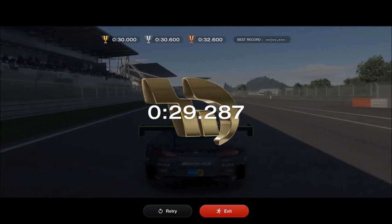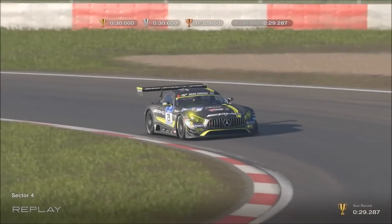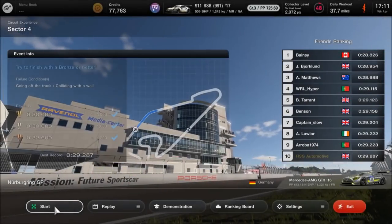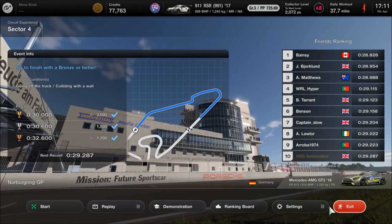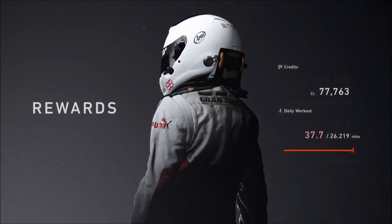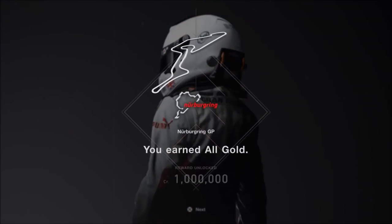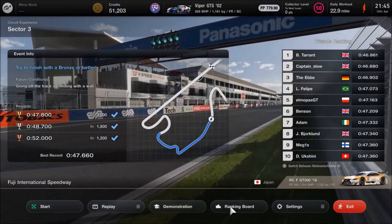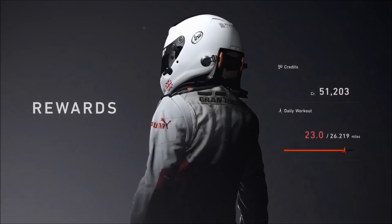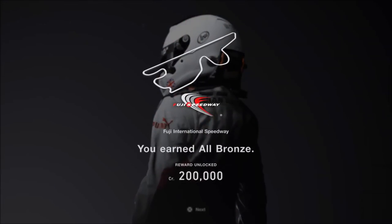So these are my four ultimate tips on how to at the very least improve all of your times on circuit experiences, and for many of you, the difference between getting a silver or a bronze and the ultimate gold. If you find this useful, I hope you win plenty of cash in the game, and of course stick around on the channel for more tips, tricks, tuning, money-earning methods, and a ton of other content in GT7. But for now, as always, thanks for watching.